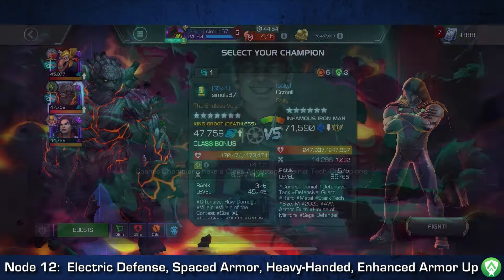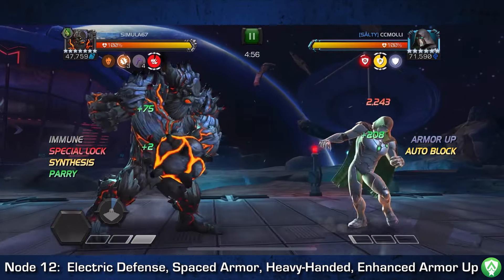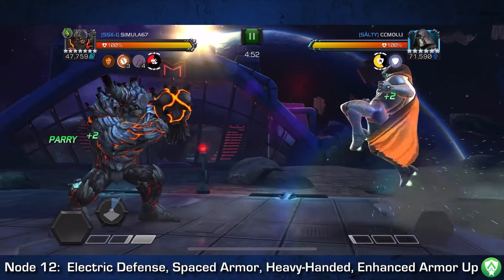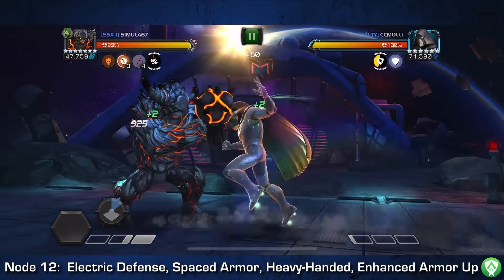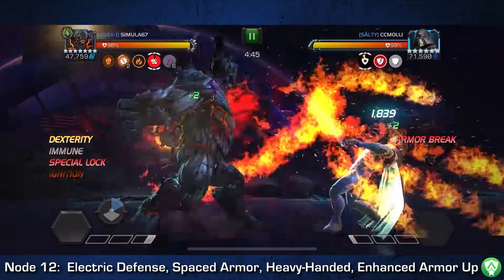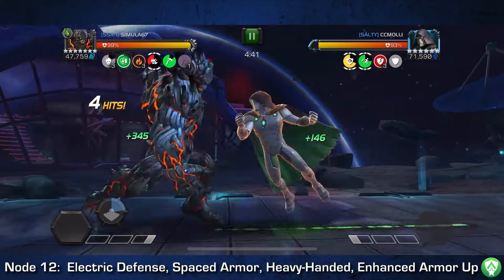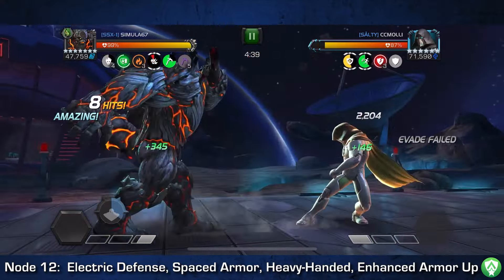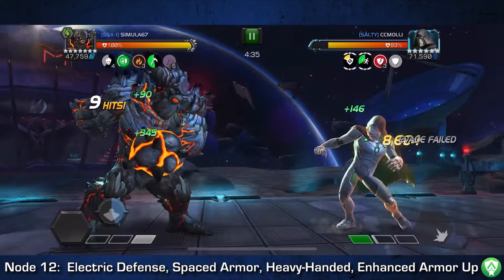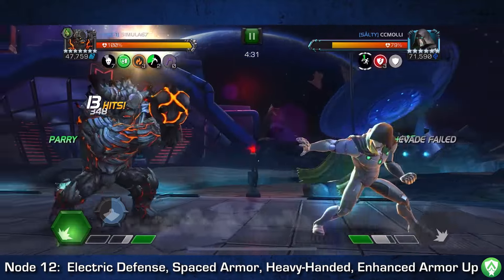Next up we have an I-Doom on node 12 — very similar fight to the previous one. I make a tiny mistake at the start by leading with a light attack, which triggers the special lock — not a huge deal. We just wait it out and sidestep into the special one to build up our clarity. Remember that I-Doom's armor up only functions if he's not suffering from an armor break debuff, so because our armor breaks are permanent, he can no longer trigger his armor up for the rest of the fight. We've essentially turned off every threatening part of this fight.